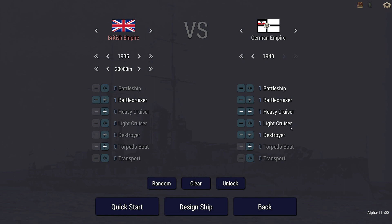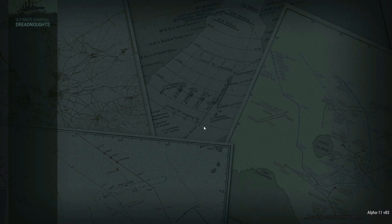The German fleet has one of everything: battleship, battle cruiser, heavy cruiser, light cruiser, and destroyer. That's the easy part.